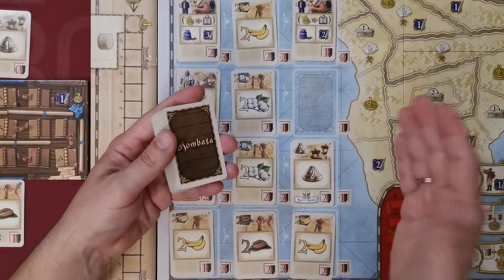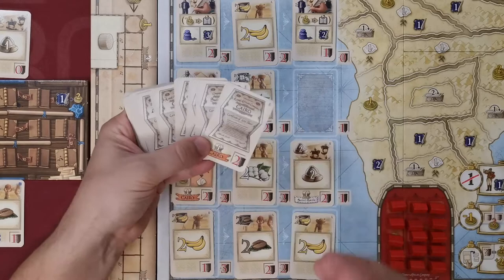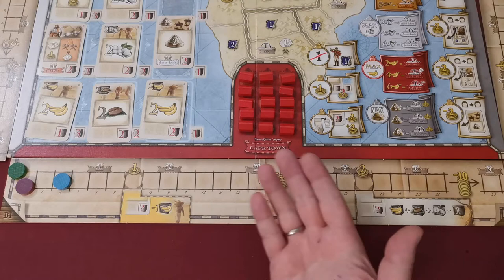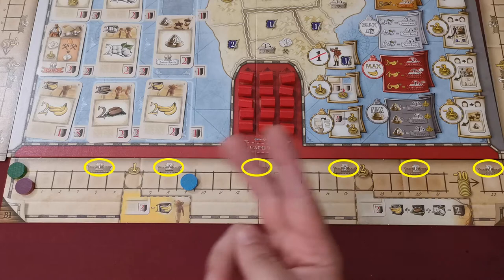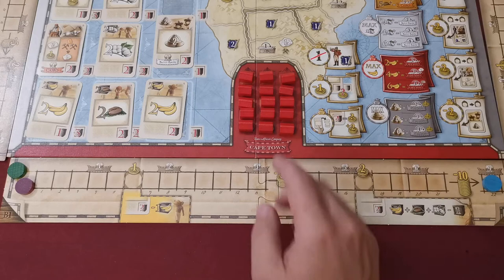Some cards depict a share symbol, giving the buyer a share of the depicted company. At the bottom of the card deck used to replenish the display there are also single share cards — these may not appear if players don't buy enough cards — which only grant a share and cannot be used otherwise. Players can also use goods points to advance their token on company tracks, spending one point per space. Passing spaces with a share symbol grants shares for that company. Reaching the track's end gives nine shares for that company.